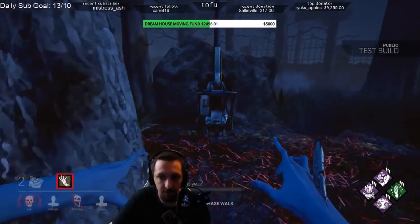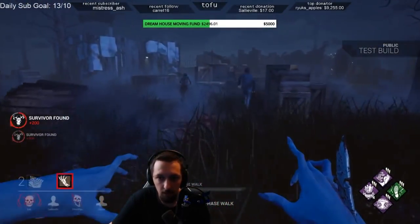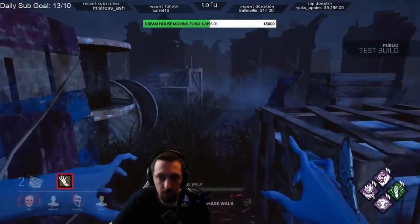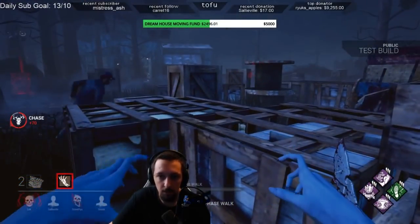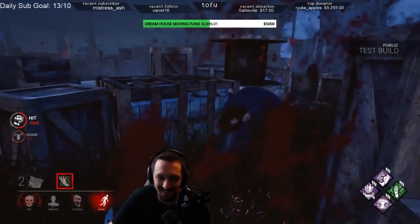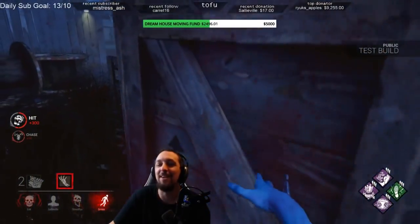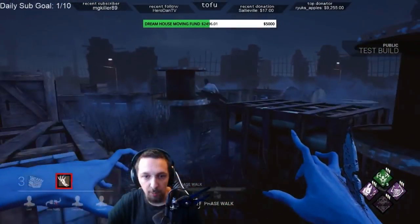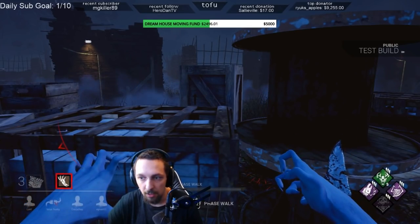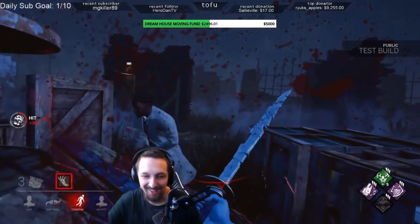Now onto the most fun part: the mind games. Open-walled pallets where the survivor can keep line of sight of you are usually awful places to be for killers, but the Spirit works a little bit differently. You can set up in a position where you can see the survivor, and then stand still to fake using your ability. The survivor sees you standing still and will assume you're using the ability and will run away from their safe position. This will sometimes get the survivor to actually run back into you and give you a completely free hit.